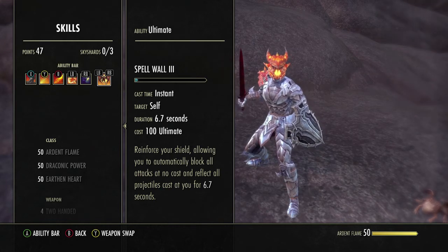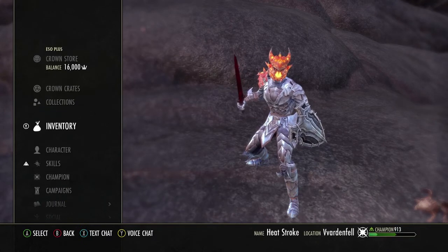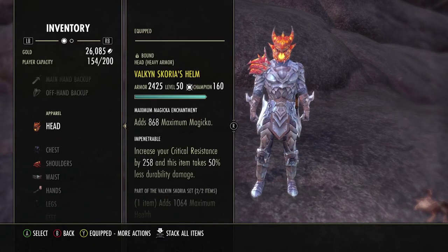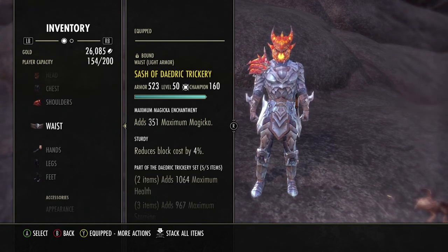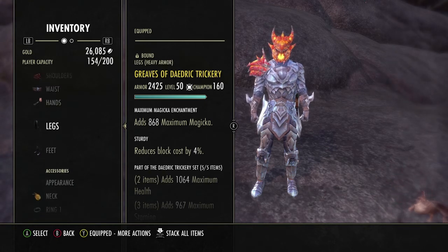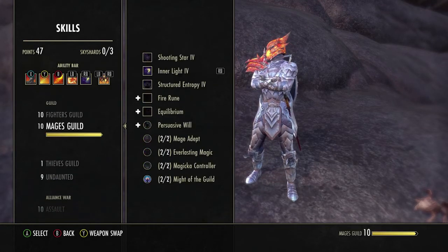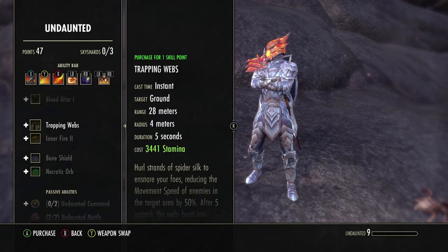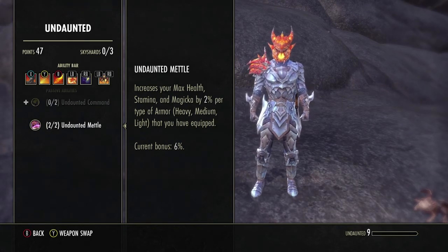That's basically the build. I almost forgot — I'm running 5-1-1 on this build: five heavy, one light, one medium. That gives us our Undaunted bonuses and helps bring our max resources to the numbers they're at. It increases your max health, stamina, and magic by 2% per type of armor worn, so we've got a 6% bonus to all of our stats.